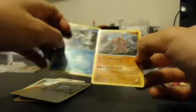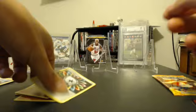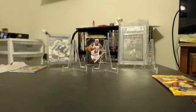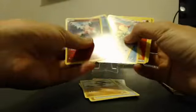First holo uncommon and then Conkeldurr rare. We could get the special energy too, so that's kind of nice — pretty cool. I just realized we got the Klinklang, which evolves into that rare Pokémon we pulled a minute ago, so pretty nice pulls there. Two energies in one pack too.